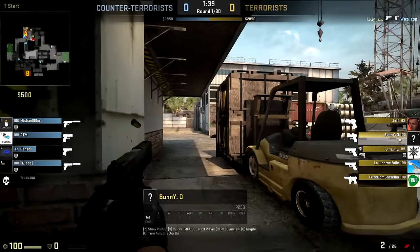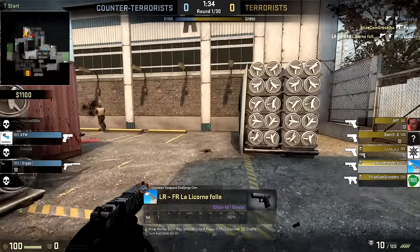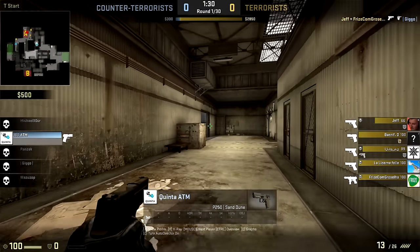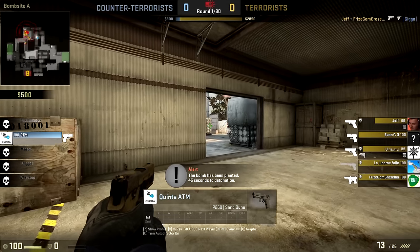Quick is looking to search for a frag, and he does indeed find one on Wazuzab. FrizzCon picking up on Panzec, and Alar finishes off Michael. Absolutely stunning play. A really solid round here from the T-side, and it's now just Quint left in a 1v5 situation. The bomb has gone down, and time is ticking.